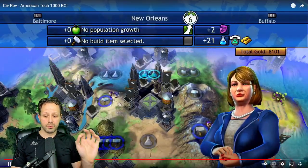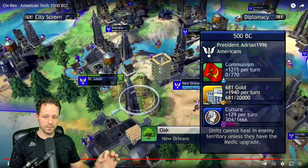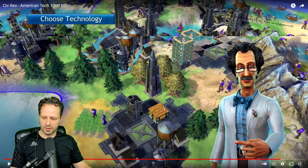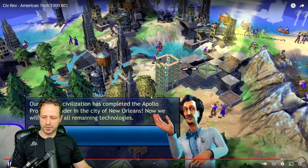So let's go through and I'm going to show you how this trick works. Right here, he's going to build the Apollo program. And when he builds the Apollo program, he does what? He unlocked all the wonders. So I'll show you that real quick.